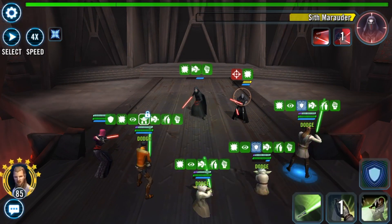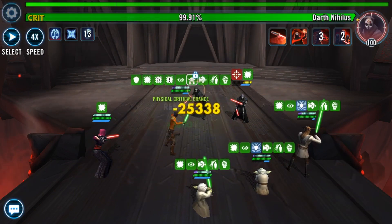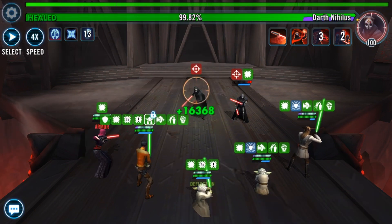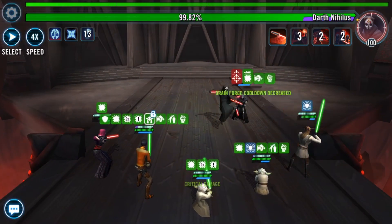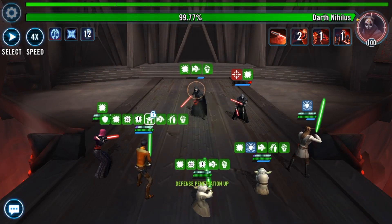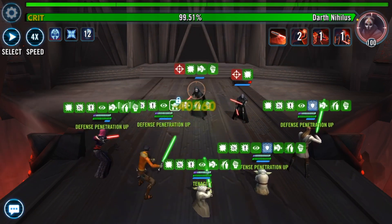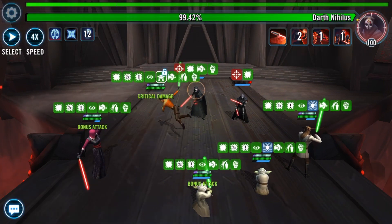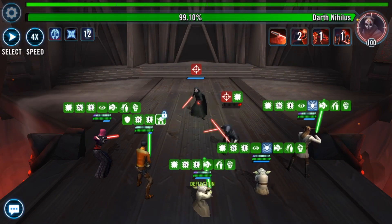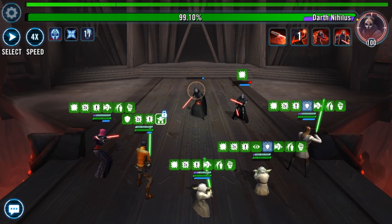The question is where's the best place to enter the phase with this team. Do you enter the first part or the second part of Phase 1? Grand Master Yoda's basic does specific things based on the enemy's health percentage — if attacking an enemy above 50% HP, he gains 40% turn meter, which helps him cycle through turns quickly and always use his specials. So entering the first half lets you constantly cycle turns, spreading Foresight and buffs across the team.